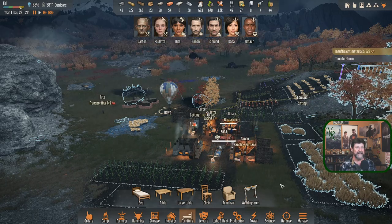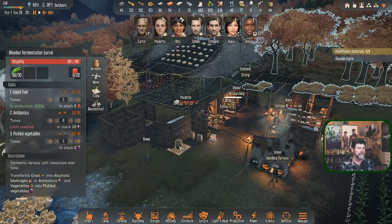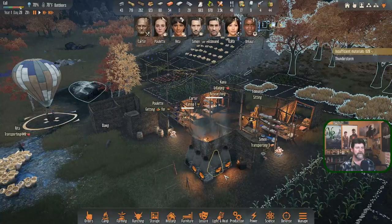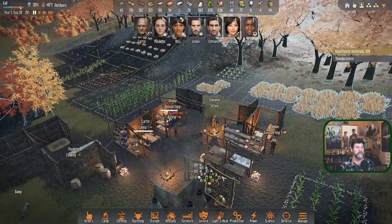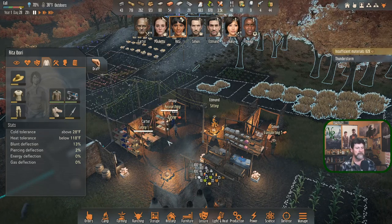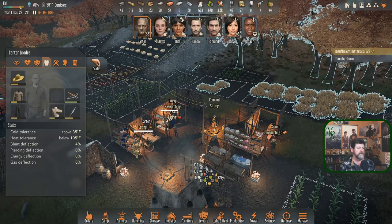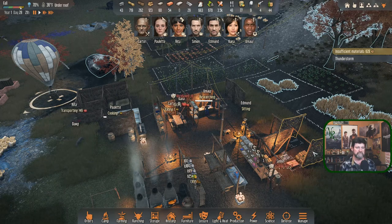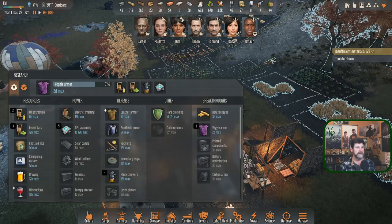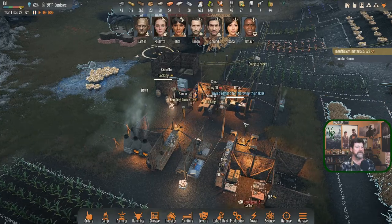Carter's eating. We're making fuel, making pickled vegetables, and making more fuel. Did we get the coat done? We did! Rita, did you get your coat? You can now handle down to 28 degrees. Carter, can you equip a coat after eating? That'll get you down to 28 degrees. That mission is accomplished. Research is just about to finish - veggie armor - then we're moving into oils and fats. Equipping done, taking a walk out in the rain giving a negative. Rita's going to sleep. Kana's eating pumpkin - that's what I've been waiting to see.